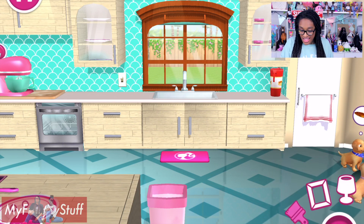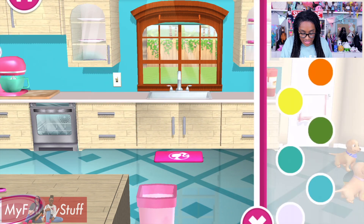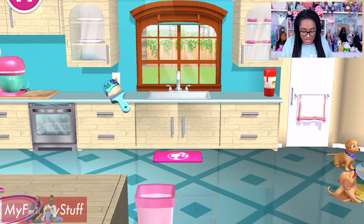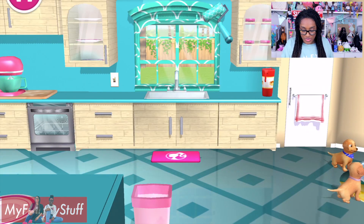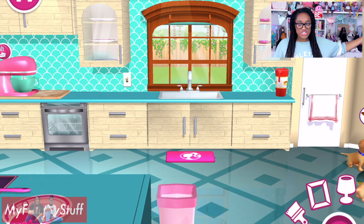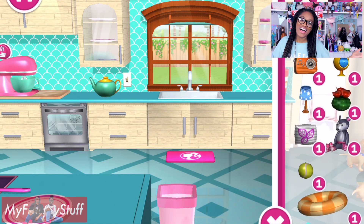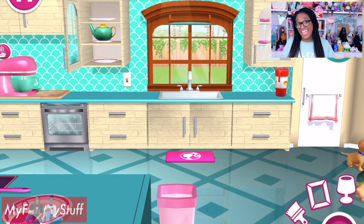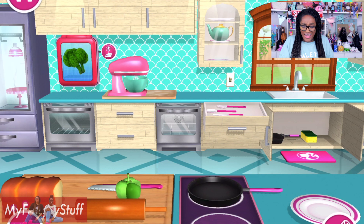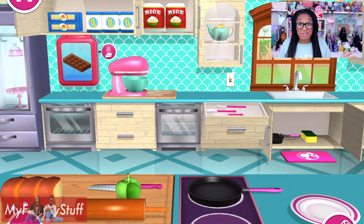I can change the countertops! I think we can even use paint, so if I want my countertops to be turquoise — very carefully, there we go. Countertops are now turquoise. Let's fix the walls back to the mermaid look, and I have a brand new decorated kitchen. Let's put a pot on the counter. Voila! I think I can even put things inside the cabinet — I can! I can open the cabinets and place things inside. All of the drawers open. I got sponges down there for more cleaning. We can open up these cabinets and there's rice. There's so much to do and explore in this game.